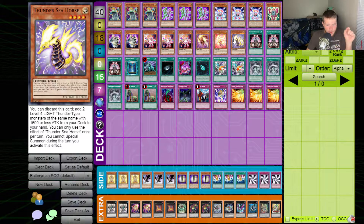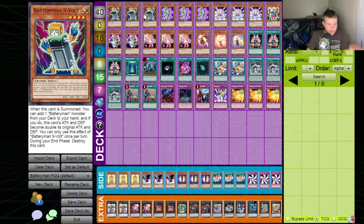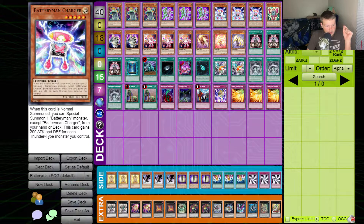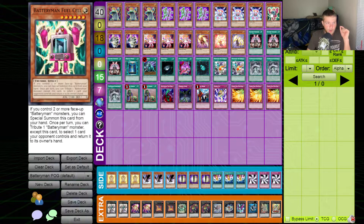Quick overview: Battery Man Nine Volt special summons itself, adds a Battery Man from deck to hand, then doubles its attack and defense but is destroyed during the end phase. Battery Man Triple A — when normal summoned or flipped face up, I can special summon a Triple A from my hand or graveyard. Charger special summons a Battery Man except Charger from hand or deck on summon, and gains 300 attack for every thunder-type monster I control.